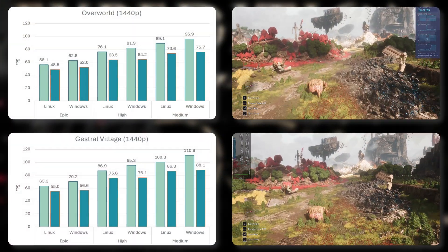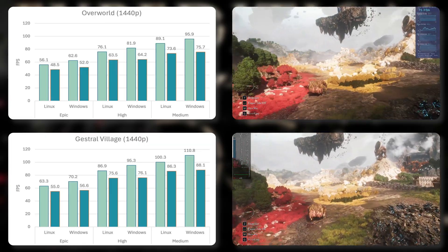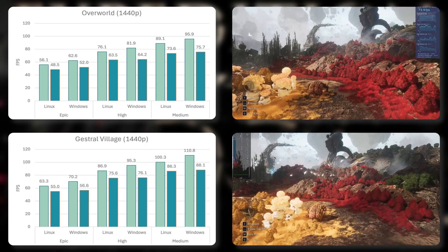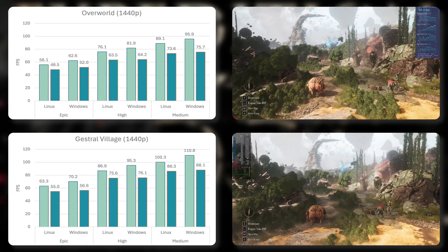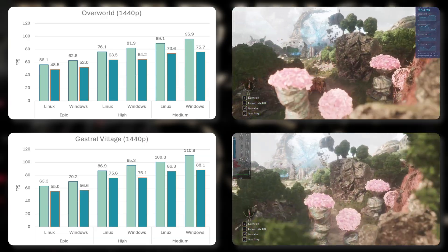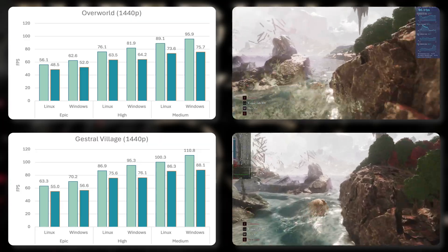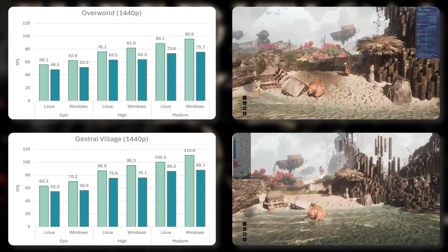Starting with the 1440p results: the RX 9070 XT was powerful enough to handle this resolution without upscaling, although ultra quality was at the edge of a smooth 60fps average. Windows was ahead in every situation when considering only the average frame rates. On the overworld, it was approximately 5-6fps faster on average, but within the realm of run-to-run variance when examining the 1% lows — functionally equal in consistency. The gap widened in the Gestral Village, increasing by up to 10fps. The 1% lows were once more basically identical. Windows was ahead technically, but that's about as much of an improvement as the RTX 5000 series was to the RTX 4000 generation.